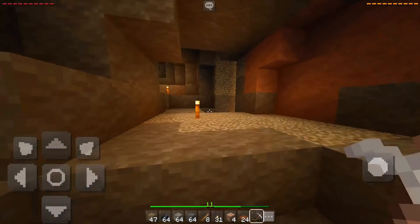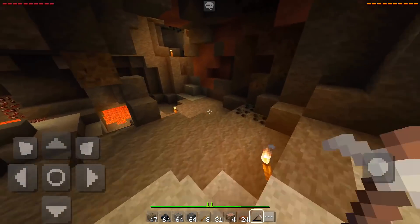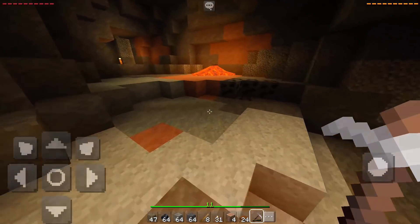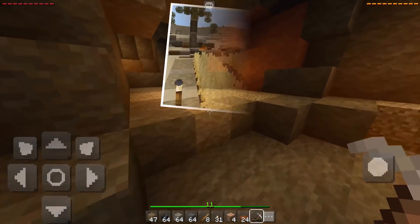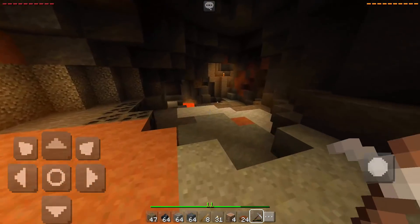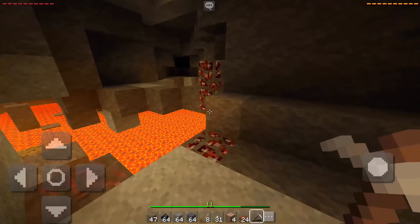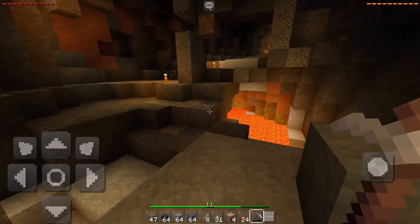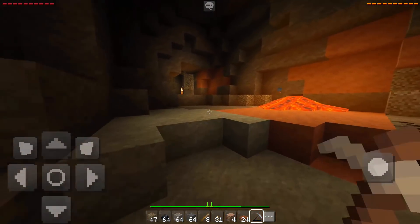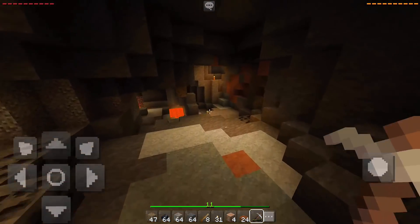So you guys noticed I'm using a texture pack for this MCPE let's play. I'm not sure if I'm going to use this one or a different one, but I just wanted to test out something new. This texture pack looks really cool — it makes MCPE more realistic, as you can see by the colors. The name of this texture pack is Pixel Reality, and it looks really cool. I'll leave it in the description below so you guys can check it out.